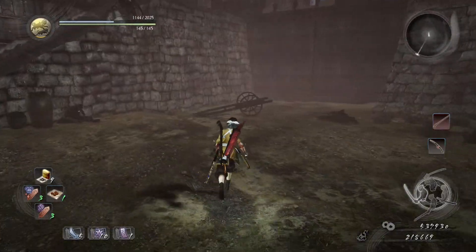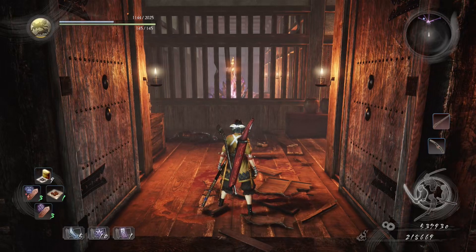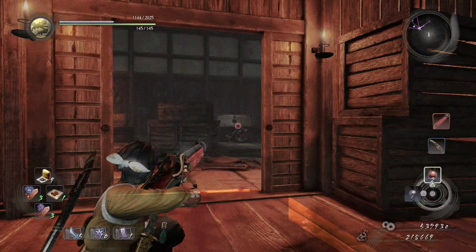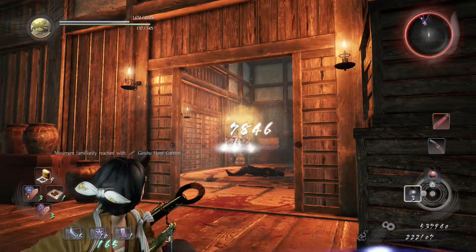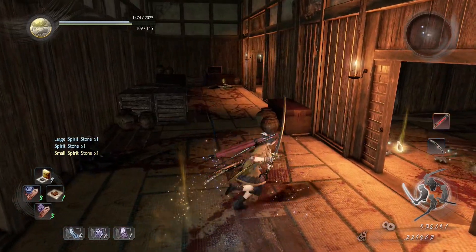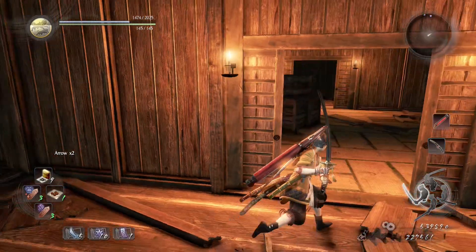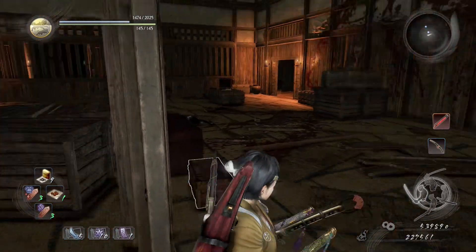Last one is going to be at the boss room — I'm pretty sure it's right before it technically. Oh, what was the boss for this level? Don't need roaring ammunition this time, just need regular hand cannon ammo. Maximum familiarity — that's great. Let's bust up this crystal. Two pieces of treasure, but we'll take them.